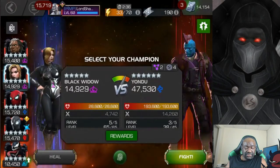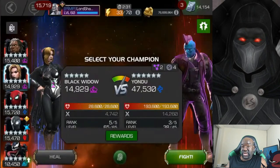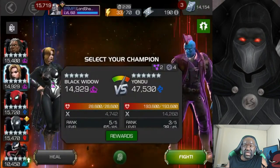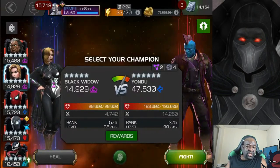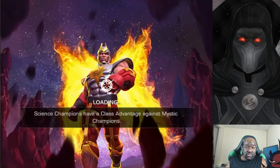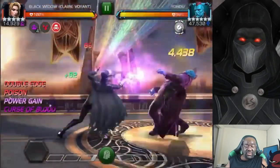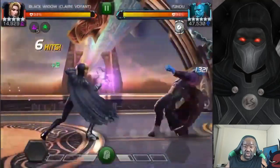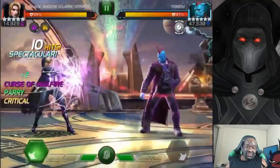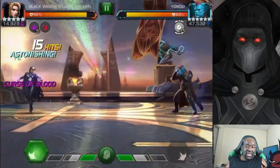As far as counters go, you can do these fights with pretty much any champion you can bring in. None of these opponents are that difficult to fight. When you're dealing with Yondu, you might want to bring in someone who's bleed immune, but you can do it without one. I went in with Black Widow Clairvoyant because she starts out bleed immune, but you'll notice I switched to poison, so now I'm not bleed immune, and then to incinerate for her damage phase, then right back to blood — just cycle through.